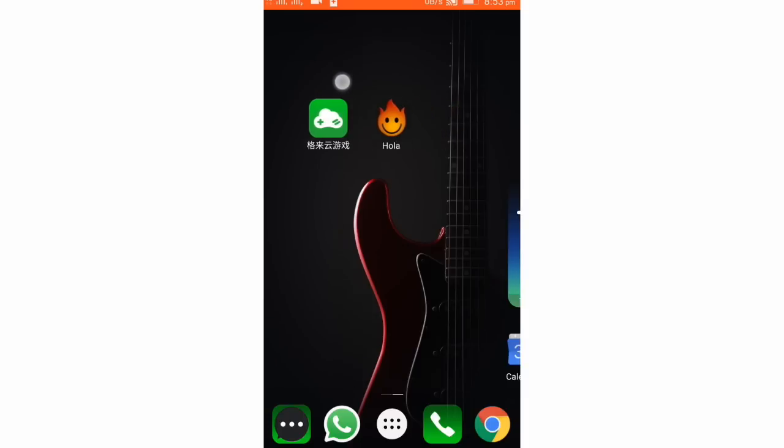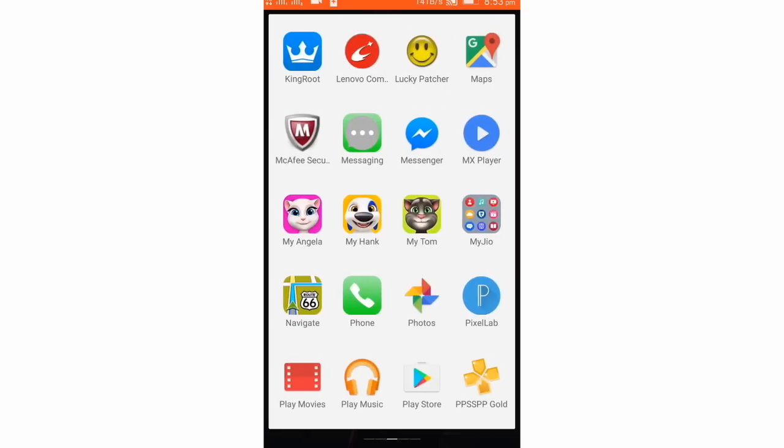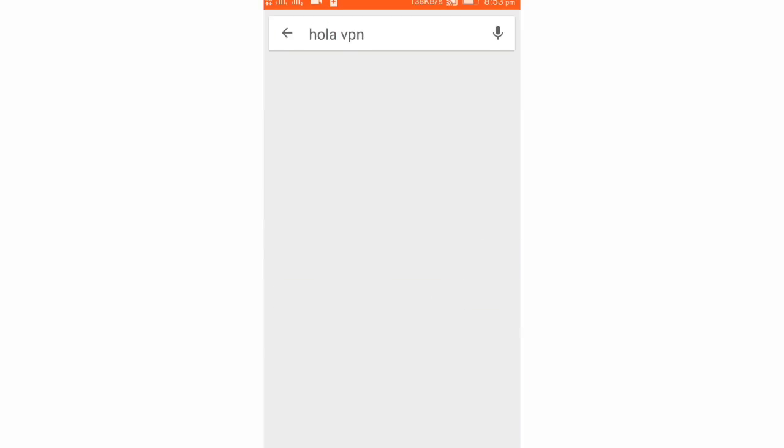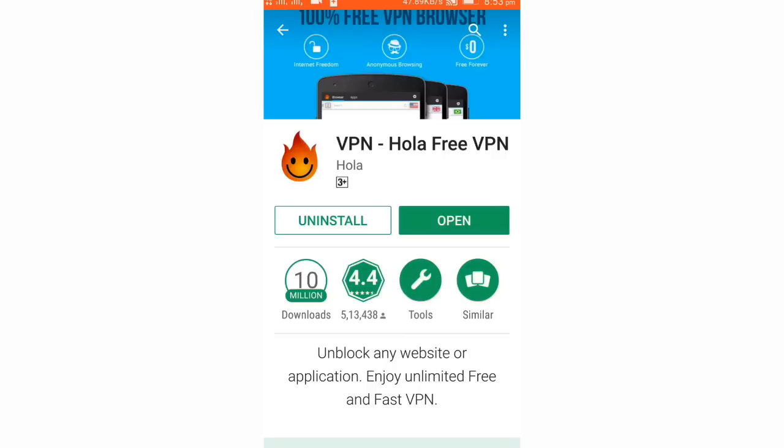Now after downloading, here's the important step guys. This app is limited to China only, so to get access in your country you need Hola VPN. You can easily download it on the Google Play Store. Hola VPN — you can see it's already installed in my device. You can also install it and just follow the next step.